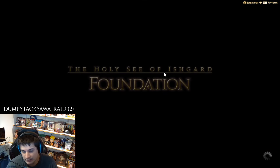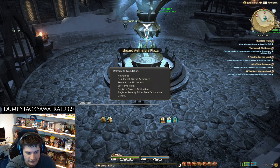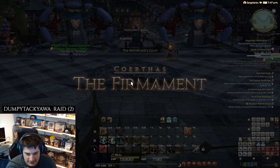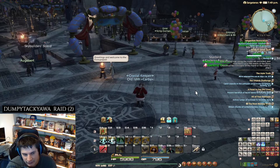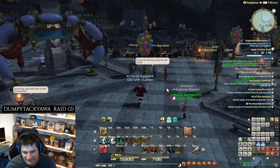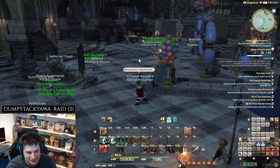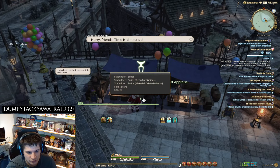We're going to Ishgard right here, which requires you to be in Heavensward — just in case you're new to the game. You do have to unlock the Firmament to get this mount. I was going to try to pronounce the name — it's like 'Mega Truggis' — we're just gonna call it that. Anyway, when you get to the Firmament you have to unlock everything.